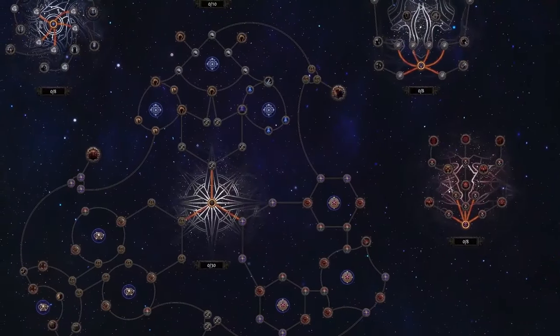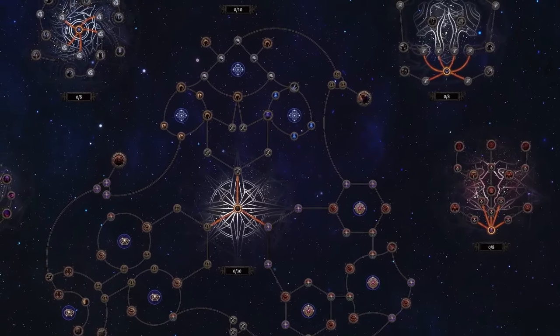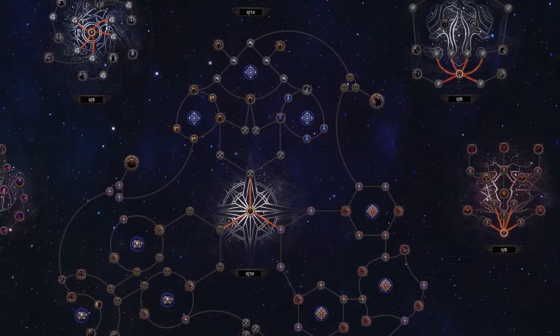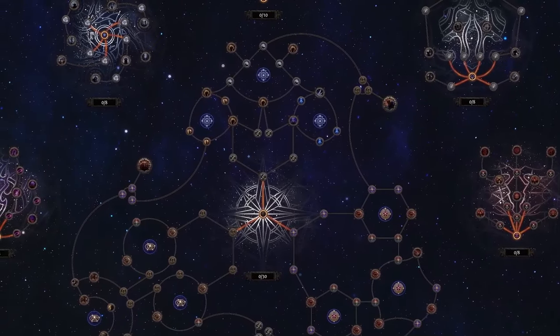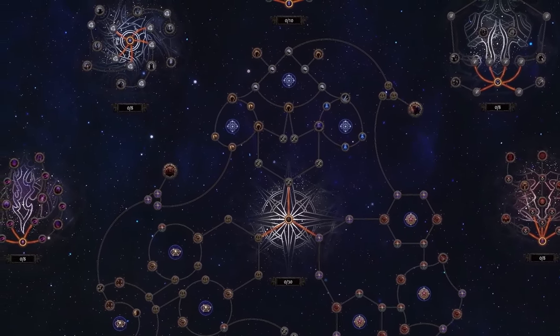For each different type of content in the endgame, we are adding specialised trees in order to make it so you don't feel the need to respec your points when you change between different types of content. We will be showing you seven of these by the end of this presentation, so there is still a lot more to come.